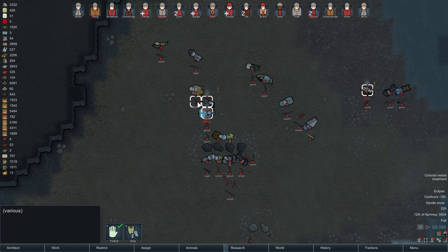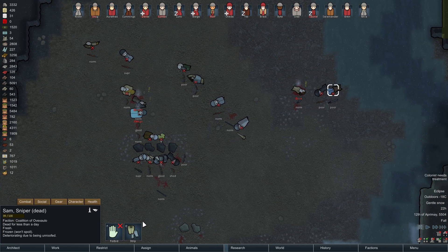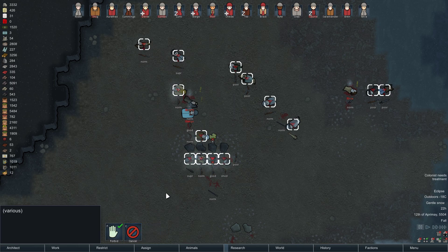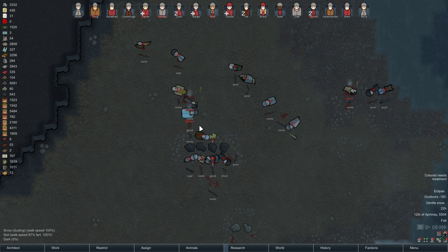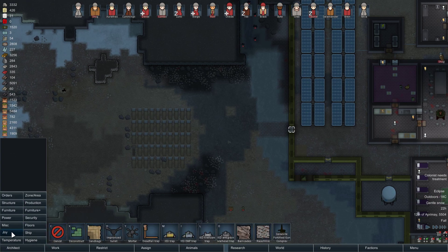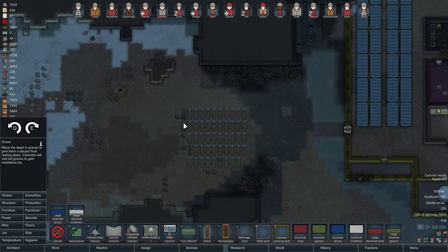Strip, strip, strip — time to use these as the resources they are meant to be. Strip them all — all the bodies. I'm going to un-forbid the door and continue building our big gravesite. If nothing else, in my head this kind of serves as a warning — look at how many enemies I've killed. Do you really want to attack us?